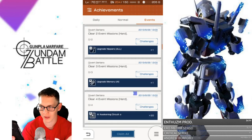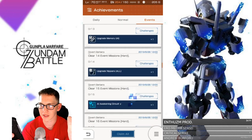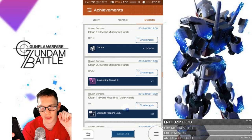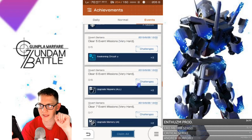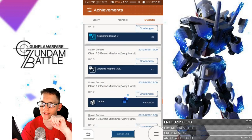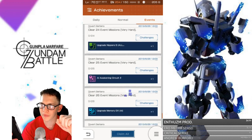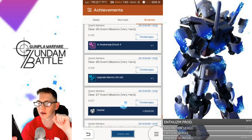Looking at event achievements, you start with normal missions — clear 10 and you get decent stuff, including a Blue Awakening on the 10th. For Hard mode, complete 20 missions for more Awakening Circuits, including another blue one and an AI Blue one. On the 20th, you get the Awakening Circuit needed to reach rank 5. Very Hard mode also gives more Blue Awakening Circuits.